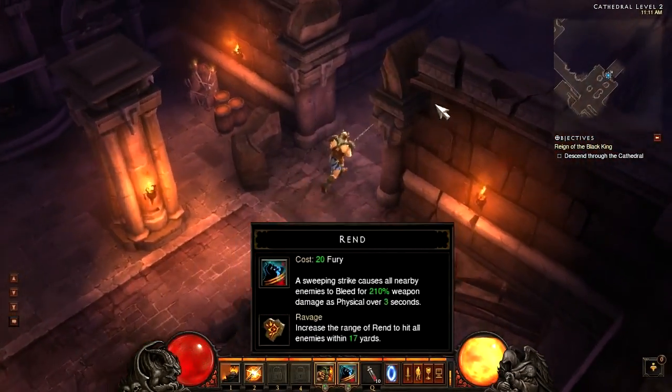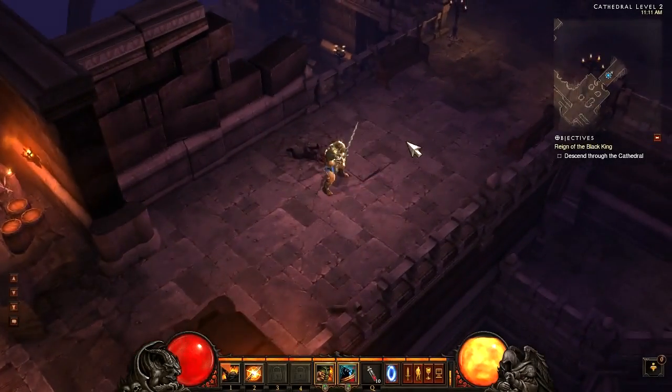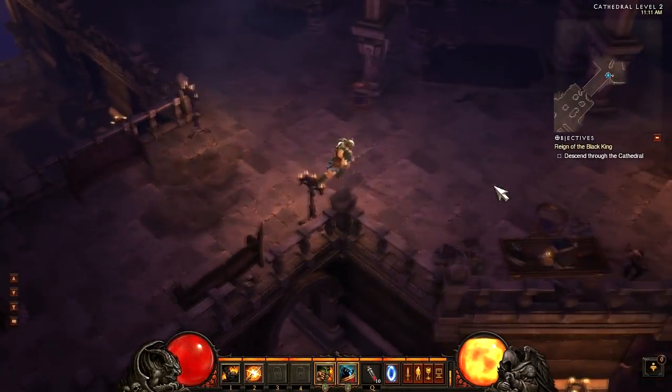Next up for the Barbarian we have a new rune for Rend, it is called Ravage. Increase the range of Rend to hit all enemies within 17 yards.